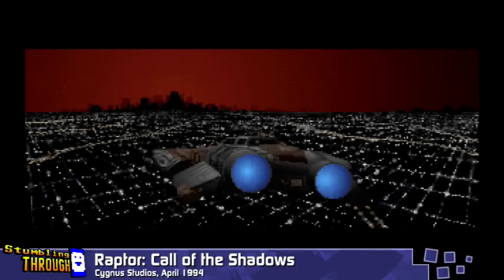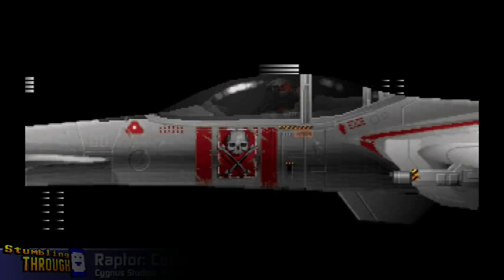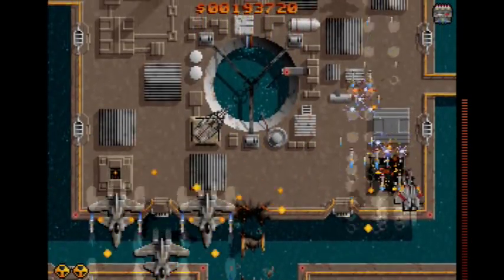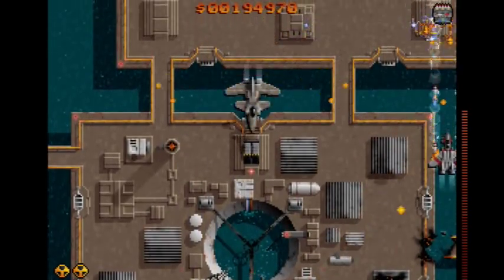Apogee was truly in full steam in 1994, with a lot of very sleek-looking games being released in quick succession, and a couple of those would become all-time classics. Once again, they opened the year with a vertical shoot-em-up, this time Raptor by Cygnus Studios. And if you compare it to Major Striker, which was released just the previous year, this looks absolutely spectacular.